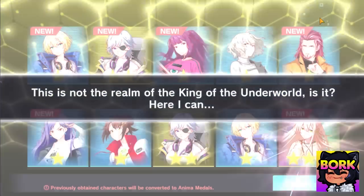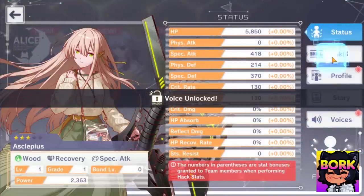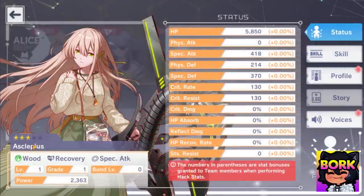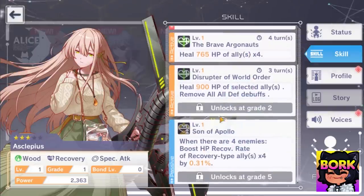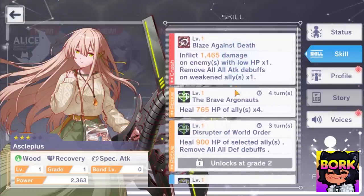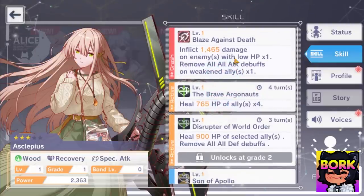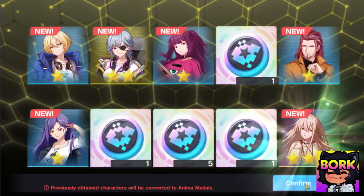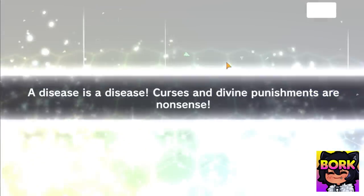Some of you might be wondering: can you get two three-stars from this initial reroll? No, you can't. Now this next character is one I'm going to recommend as your tutorial gacha reroll target. Her name is Asclepius — I have no idea why her name is that. She's going to be a recovery unit or healer. Healers are really nice, and she can remove attack debuffs and defense debuffs, which is really cool. Just note those are on her skills — her crash is not really a heal.